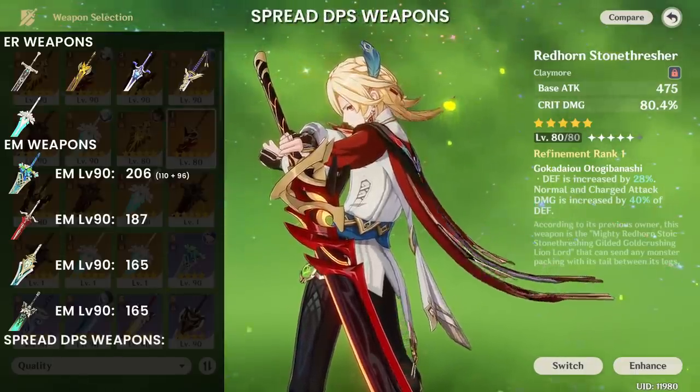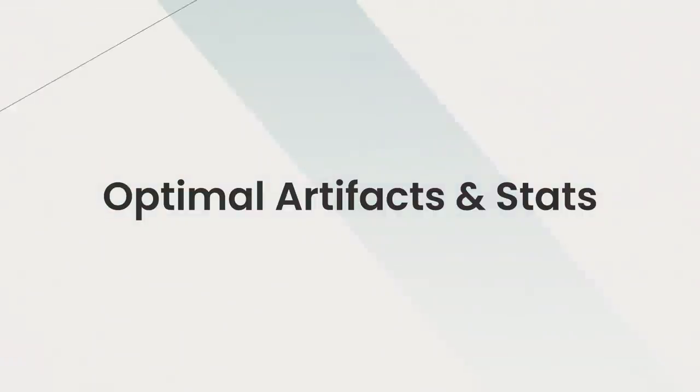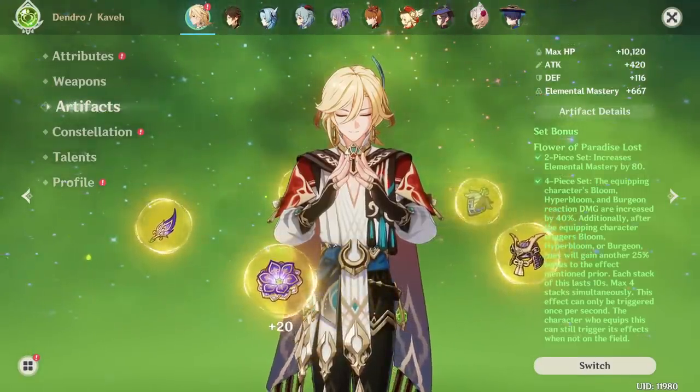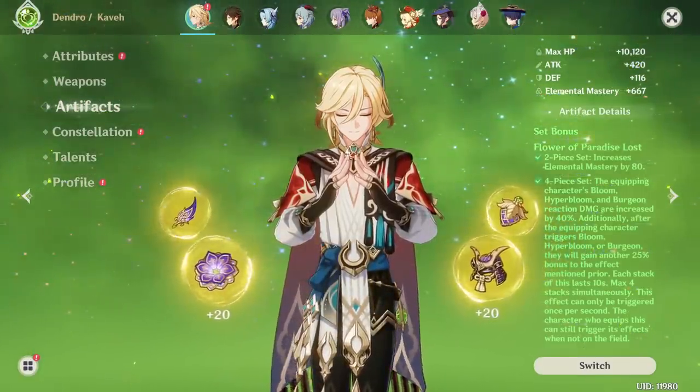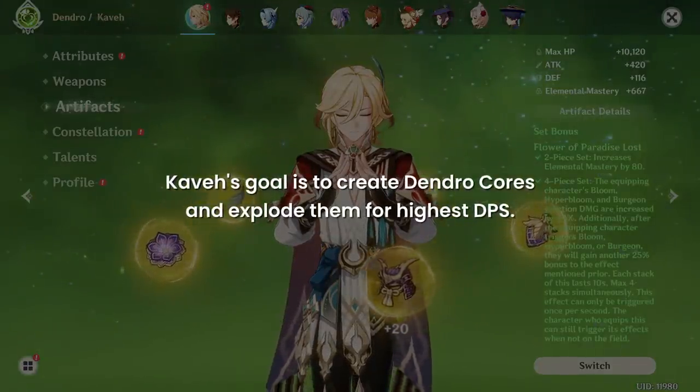For Spread DPS, prioritize your highest crit rate or crit damage weapon to enhance overall spread damage. For Kaveh's artifacts, his options very closely resemble those of Hyperbloom enablers, as his goal is to create Dendro cores and explode them for highest DPS.